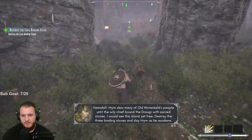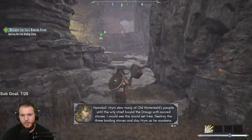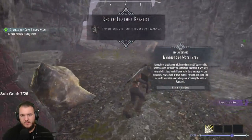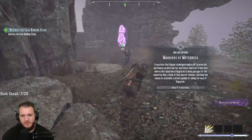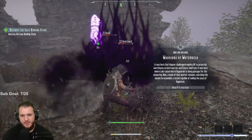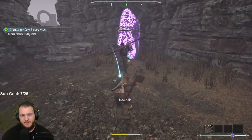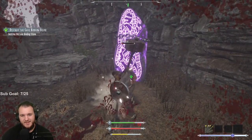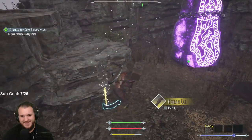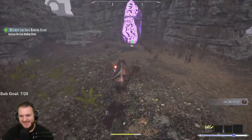I would see this island set free. Destroy the three binding stones and slay Haraim as he awakens. We need to destroy three stones. Leather hand wrap. Haraim was a Viking captain who cursed a Gear whilst urinating from the bow of his longboat - Air Gear drowned her for that affront. In death, Hel recruited her once again.